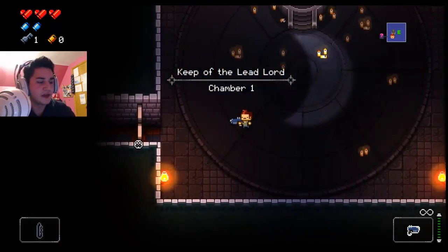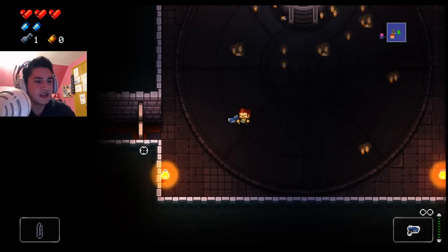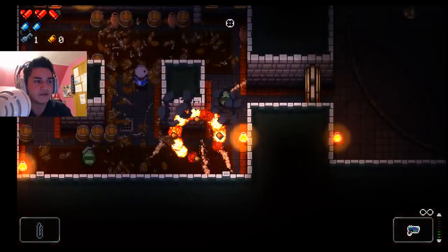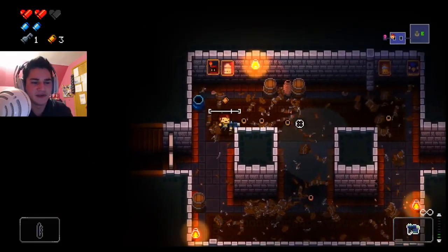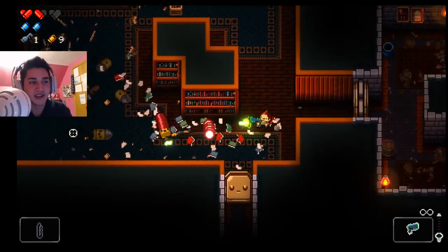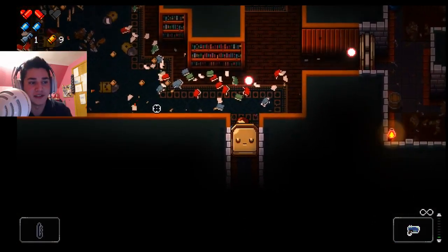So what we're aiming to get is three keys and 120... oh my goodness. This is a great run, guys. Bring it on, I can take one more hit. I got this. Oh my goodness. This is going just well — this is why we only play as the convict, obviously.